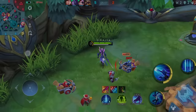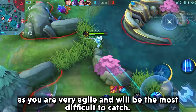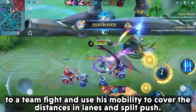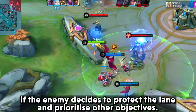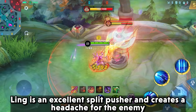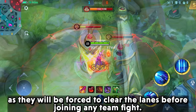Next, things to do in a losing situation. The best option is to split push turrets. As a jungler, you are primarily the main target in teamfights as you are very agile and difficult to catch. You can use Link to create a fake teamfight scenario to lure enemies, then use his mobility to cover distances in lanes and split push. Link can destroy turrets very fast and can exit easily if the enemy decides to protect the lane. Link is an excellent split pusher and creates a headache for the enemy if they are teamfight-oriented, as they will be forced to clear lanes before joining any teamfight.